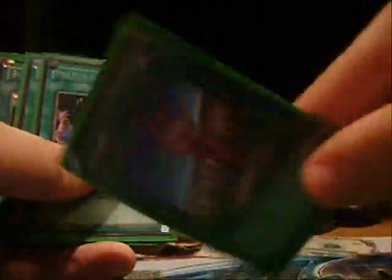Doom Caliber also forces a 1-for-1. So, 16 monsters. Now we're on to the spells. Pretty basic here: 1 Smashing Ground, 1 Fissure, 2 Soul Taker, and 1 Heavy Vortex. Maxed out on monster destruction. It's so easy to control your opponent and drop your stunner, smash their monster, play Fossil Dino, get a clean shot in, and lock up their Graveyard.